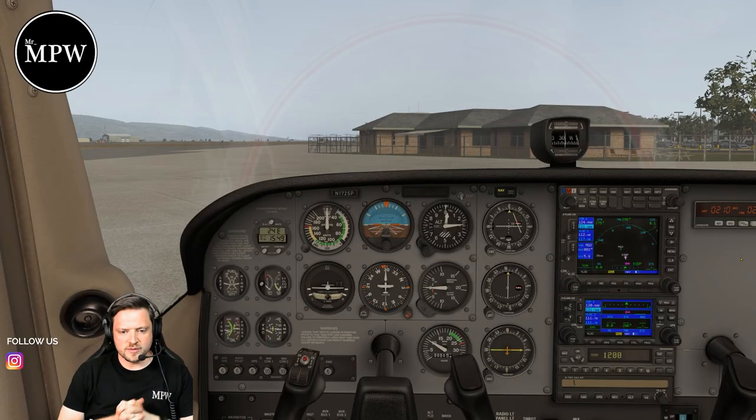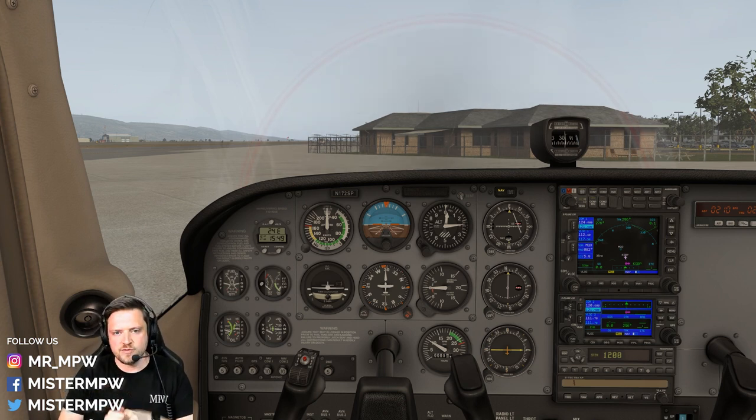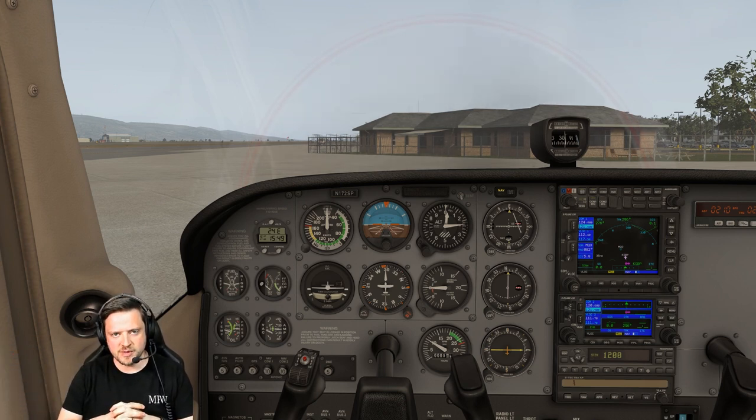Hey everyone, it's Matt Williams with Mr. NPW. Welcome to today's video. Today we are going through the CAT 3 rating in Pilot Edge — the Pilot Edge platform — where we'll be performing three circuits at San Luis Airport. So let's go.